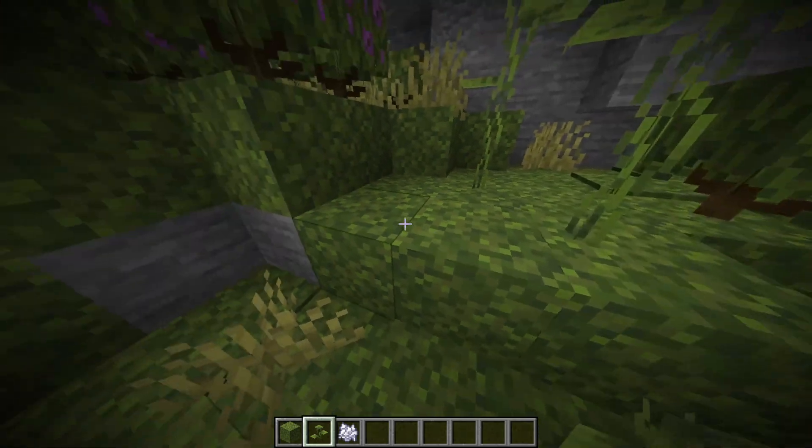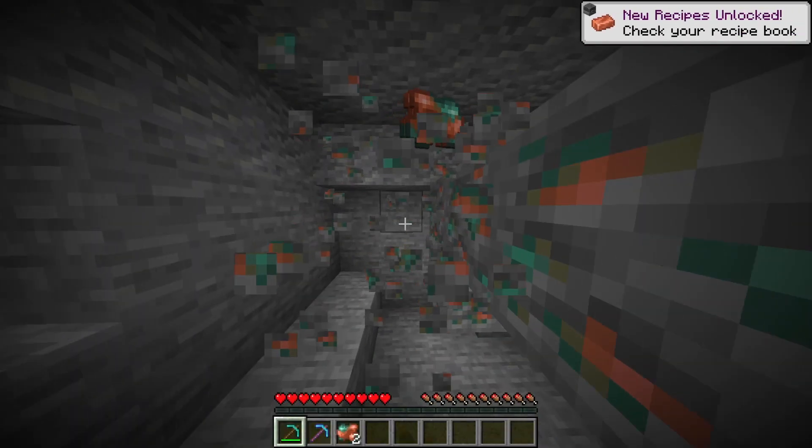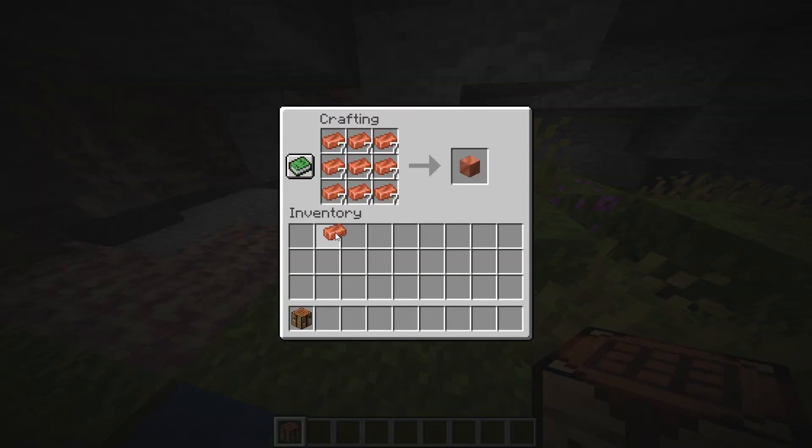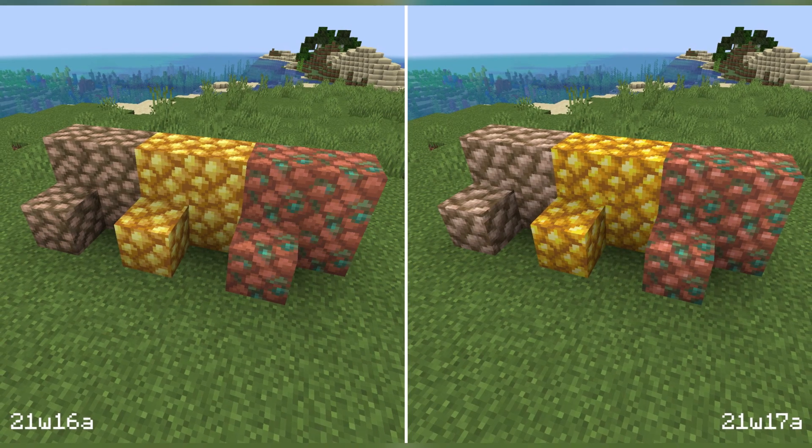Small drip leaves can now be placed on moss blocks. Copper ore now drops two to three raw ore when mined, or more when using fortune. Copper blocks are now crafted from nine copper ingots, and the textures of raw metal blocks have been changed.